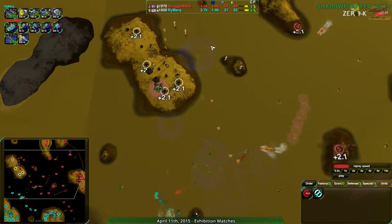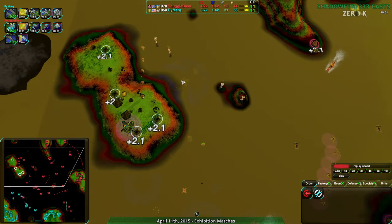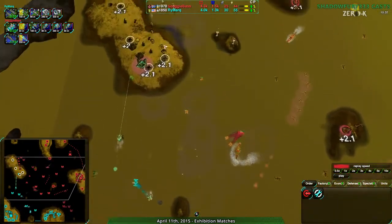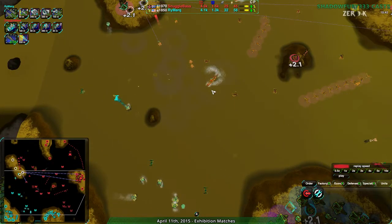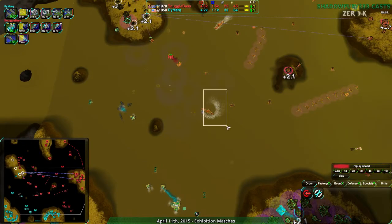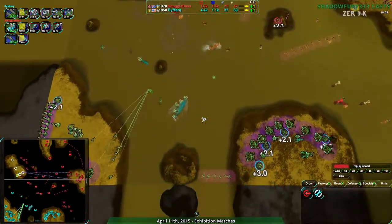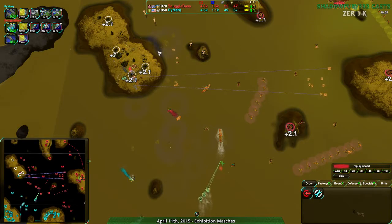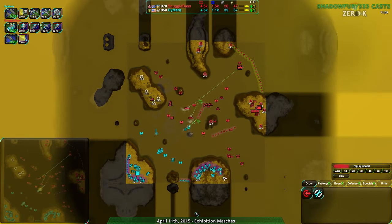Someone in chat is pointing out the commander could have just jumped into the water, because at that point the commander was actually above water even though they were in the water — they would have needed to jump again but unfortunately did not. That was indeed a mobility — well, a recon commander, as it was previously called. At this point Rymark is economically even with Snuggle Base, but Snuggle Base has a lot of reclaim they could take advantage of and still has more territory. The southeast is being threatened pretty heavily by Snuggle Base, though Rymark is in a much better defended position than they were in the northwest.